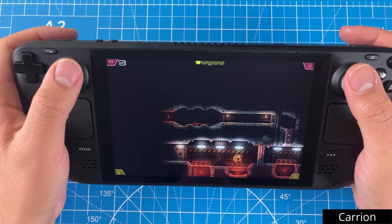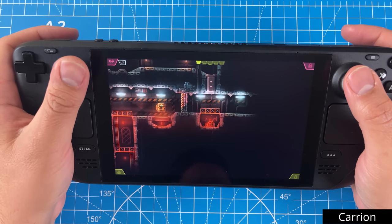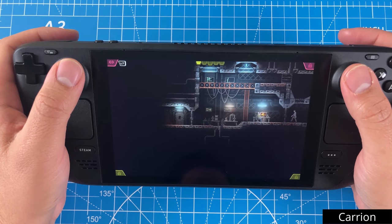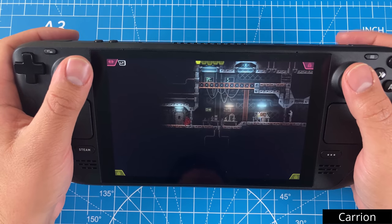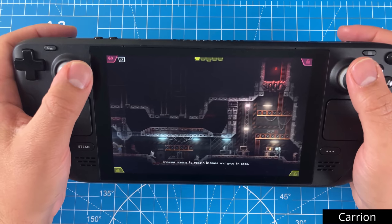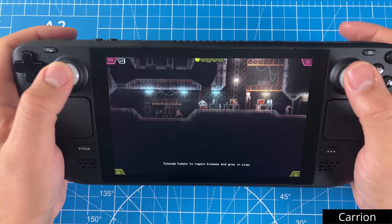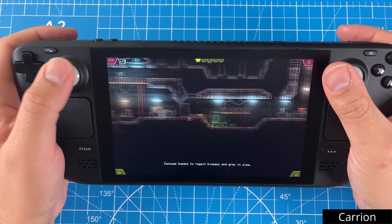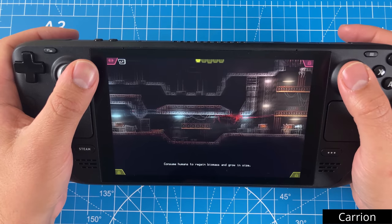I love Carrion. It's really short — like 4 or 5 hours maybe — but the gameplay and premise are so weird in the best ways. They call it a reverse horror game because it's set in a science experiment gone wrong kind of setting, but you play as the experiment. You're a predator stalking all the scientists that aim to imprison you. The music and art set the atmosphere nicely and the whole campaign rips.